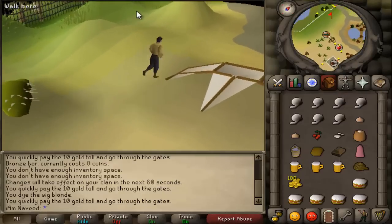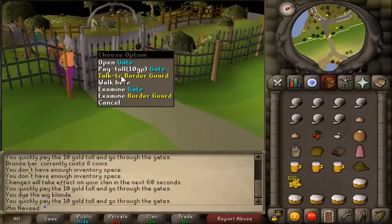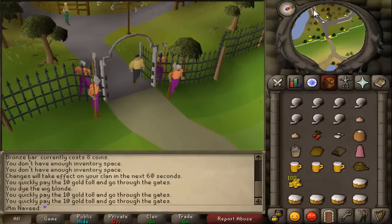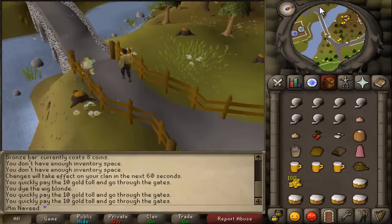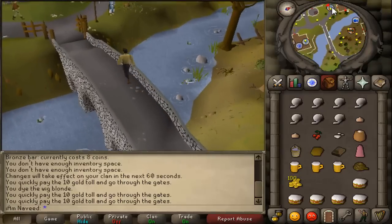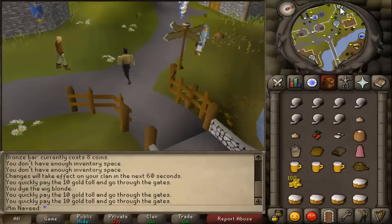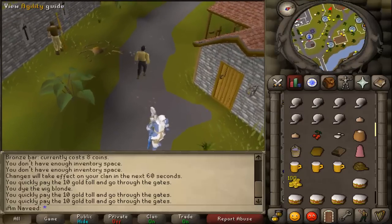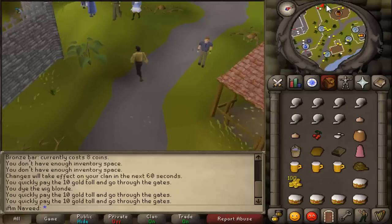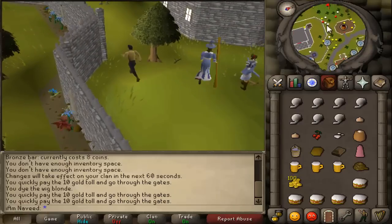Now head to Draynor village. If you have an amulet of glory, use it to teleport to Draynor village — this will save you quite a few minutes of walking. You will need quite a bit of run energy if you aren't using an amulet of glory. I strongly suggest banking all your armour and especially your weapons, as you won't need any weapons during this quest.